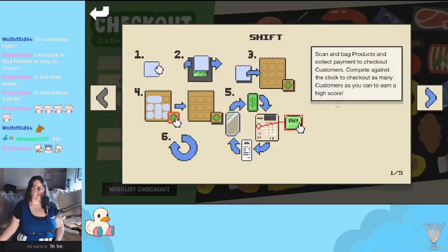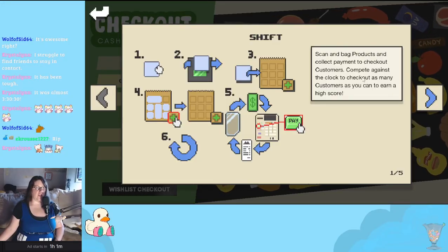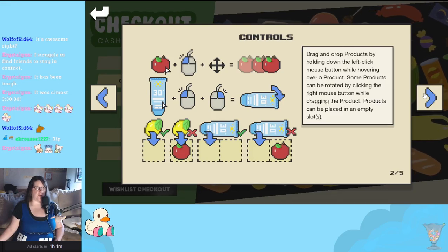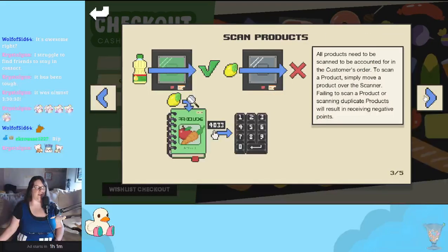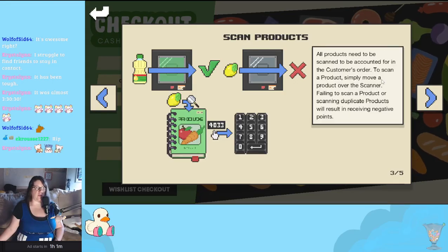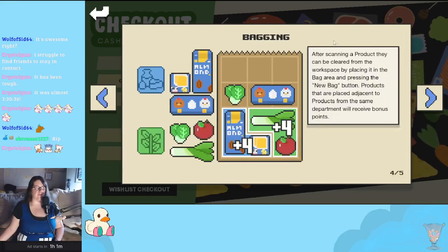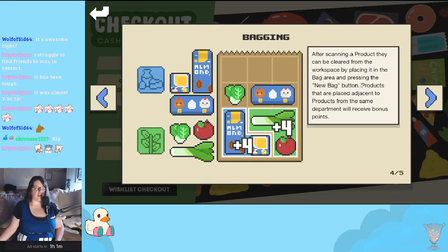Let me show you how to play. Scan and bag products and collect payments to check out customers. Compete against the clock to check out as many customers as you can to earn a high score. Drag and drop products by holding the left click mouse button while hovering over a product. Some products can be rotated by clicking the right mouse button while dragging. Products can be stored in empty slots. All products need to be scanned to be accounted for in the customer's order. To scan a product, simply move a product over the scanner. Failing to scan a product or scanning duplicate products will result in receiving negative points.